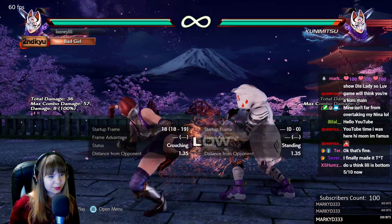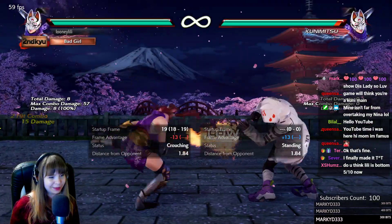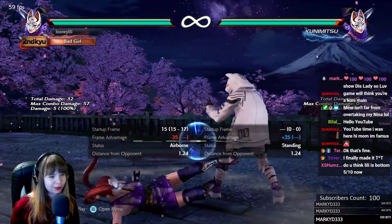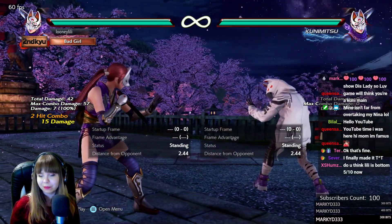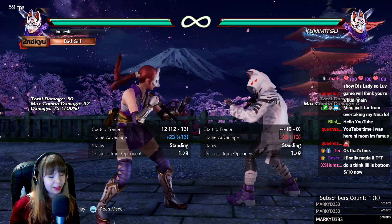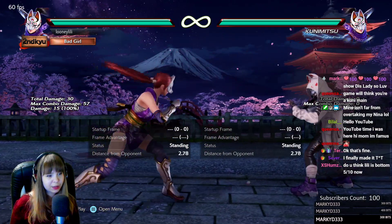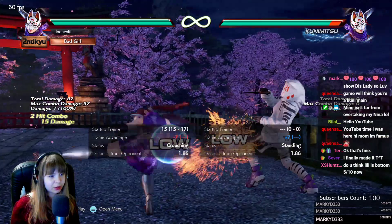db+3,3 is a special low. The first two hits are natural because the first hit by itself is minus 14 on hit, but the frames are terrible. She has the option of doing more lows — more db+3,3,3s — and every single low is minus 19 on block and minus 6 on hit. She can also do a mid here to surprise the opponent, and it wall splats — it's safe. If you block db+3,3 and she throws out the mid, you can only interrupt it with a 13-frame move; a 14-frame move will trade. If db+3,3,3 hits, then the 4 is uninterruptible.